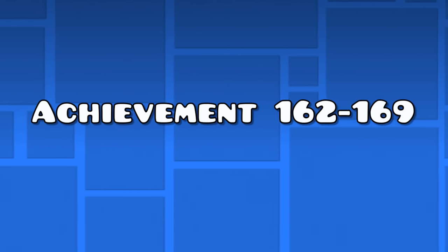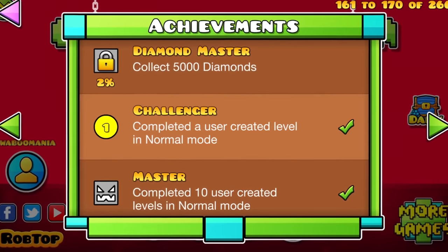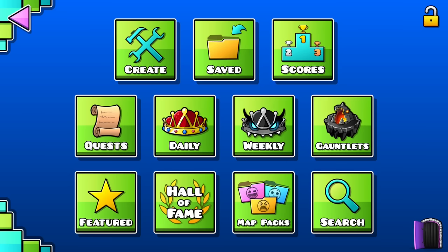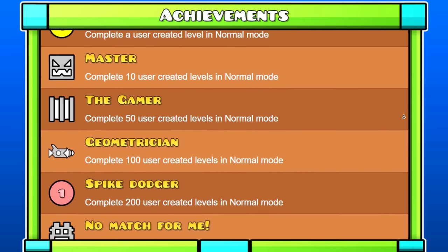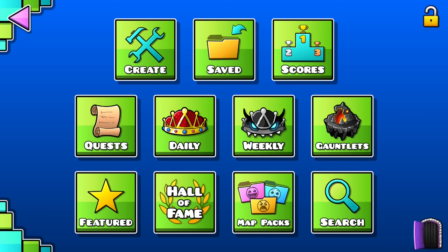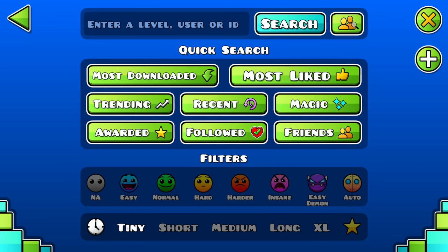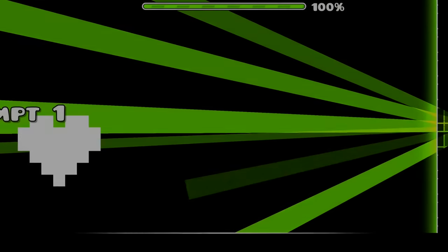Achievements 162 to 169 — the level completion achievements. For the "Challenger" achievement, all you need to do is complete a level made by a user. You can find them in the indicated tabs. The next 7 achievements need you to beat a lot of these user-made levels, but there's an easy fix. On the second home screen, click the search button and select tiny for the level length. When clicking on the most recent levels button, you can beat all these very short levels very quickly, and most of the time they aren't hard.